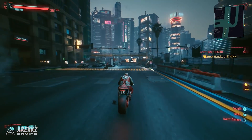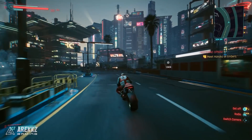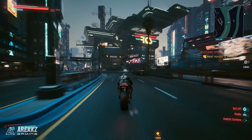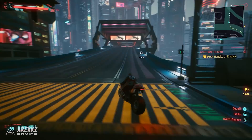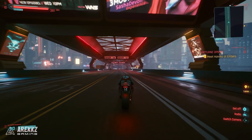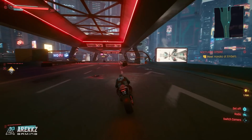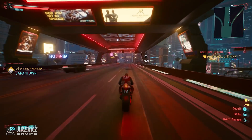Yo what's going on guys, Ariks here, welcome back to another video for Cyberpunk 2077. In this one I want to give you a quick guide on where to find 6 perk shard locations. Perk shards are items that you can find out in the open world that instantly grant you a free perk point once picked up. You can then use these to unlock one of any of the traits you choose in your given perk skill tree.